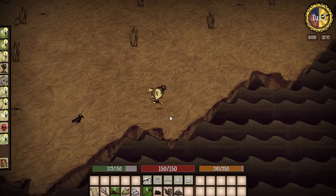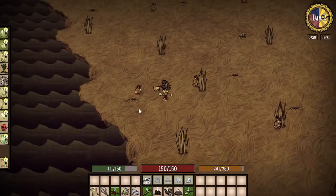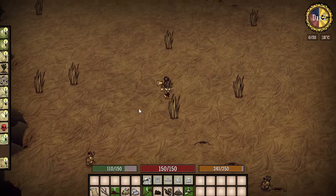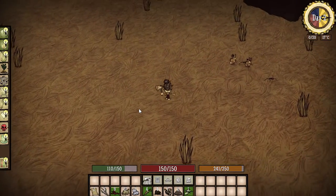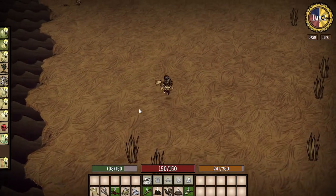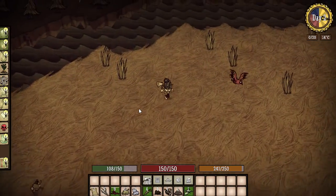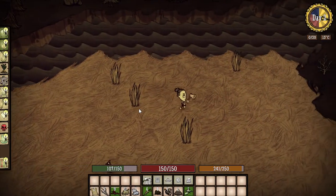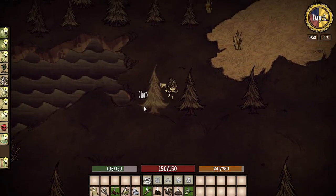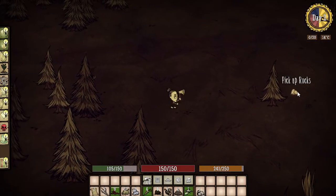This is one of the biggest savannah biomes I've ever seen — it's just gigantic. This is actually a really good camp: lots of bunnies, lots of grass, we can plant our own trees and farms, and we wouldn't have to worry about hounds coming from one side. The downside is it's going to make traveling a real pain, and I haven't seen any spider dens, so no silk yet. Oh wait — forest biome! Lots of stone just laying around — awesome, let's pick that up.